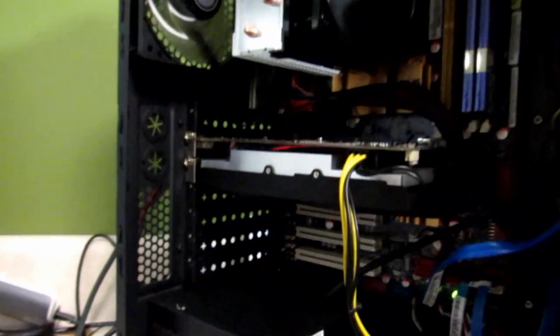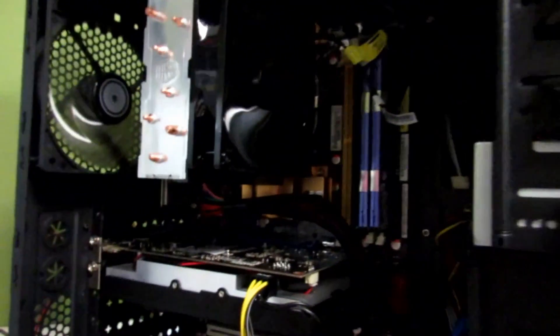Hi guys, welcome back here, Kaeyo the Gamer. Today we'll be doing overclocking on the Q6600. The system has two fans, a 500 watt power supply, NVIDIA 750 Ti, and 4GB of RAM.